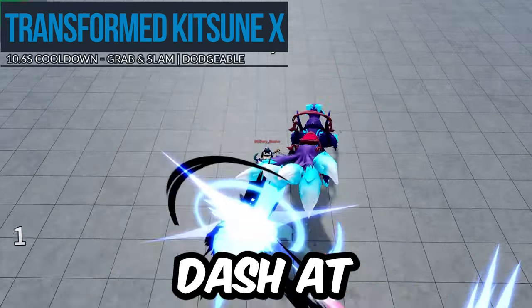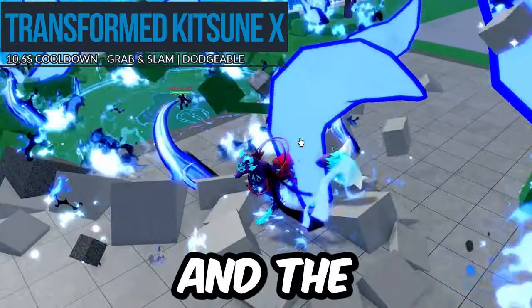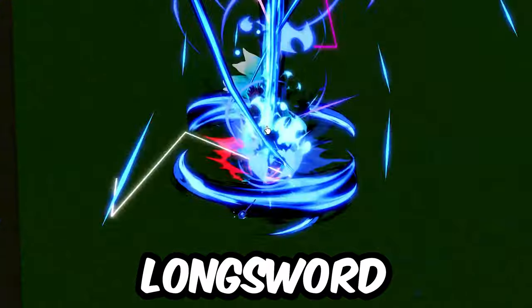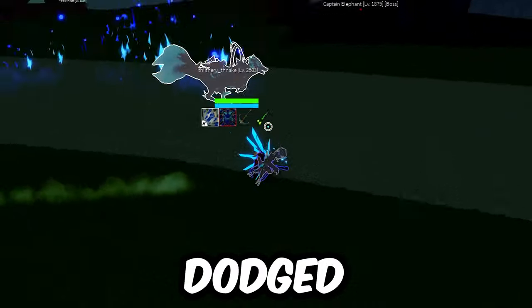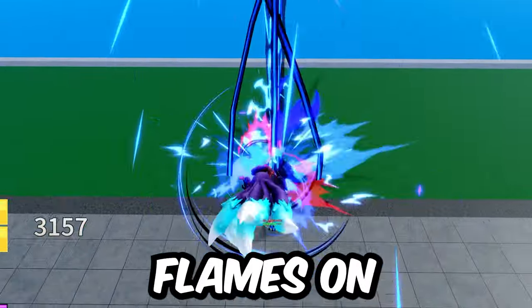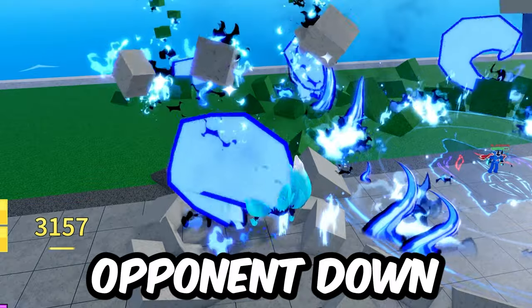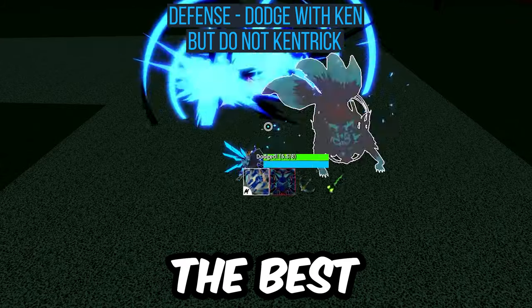Transform X is a dash at the opponent with the same zigzag pattern as untransformed Kitsune. If you hit, you and the opponent jump up in a lob and slam on the ground, similar to Long Sword X. This move does not break instinct, so it can be instinct dodged. However, if you are grabbed, once you get slammed that will break instinct. It leaves flames on the ground after slamming, but those flames don't seem to do any extra damage. Honestly, the best thing is just the instinct dodge.